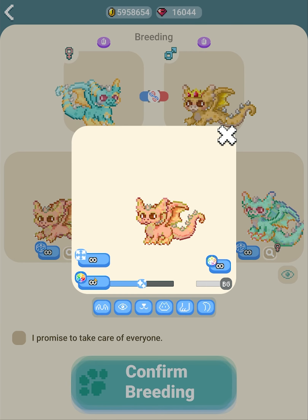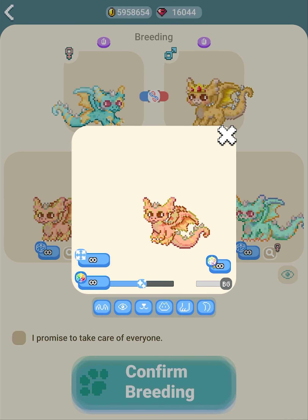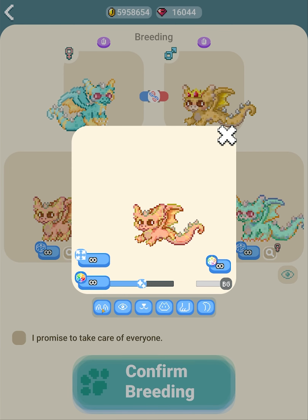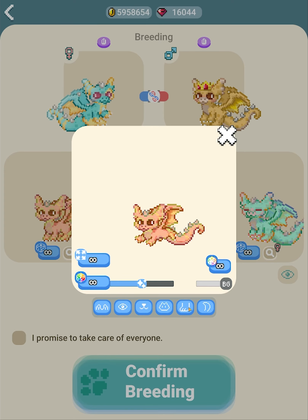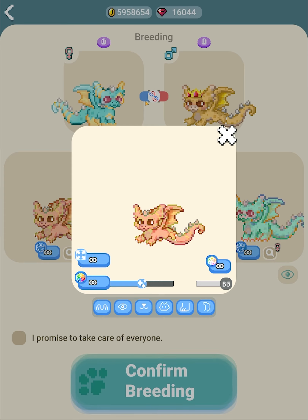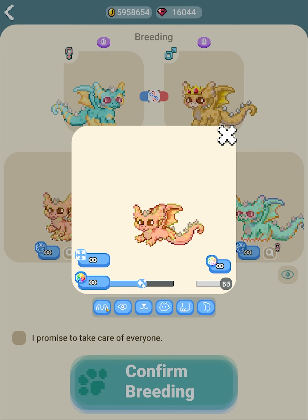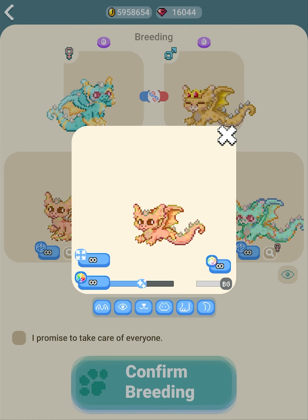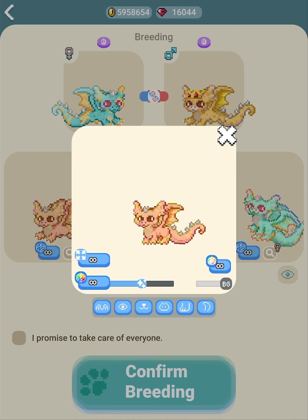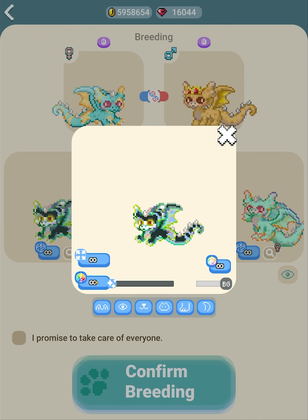This button here adjusts the sizing or proportions of the parts. This button changes the coloring of the parts or the baby. This button changes the color of the lines, and this is the background. You can also press these individual buttons to re-roll the ears, eyes, mouth, head, body, and tail respectively. If the parents have the same parts it won't matter, but you could potentially change parts to one of the other parents' versions. This slider controls the amount of detail put into the color.